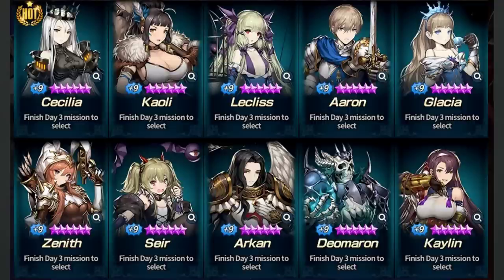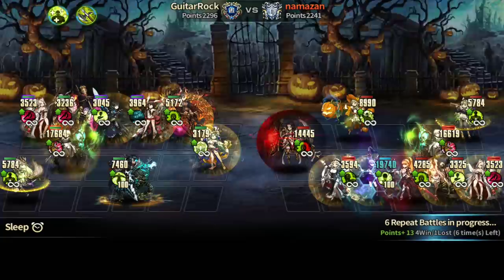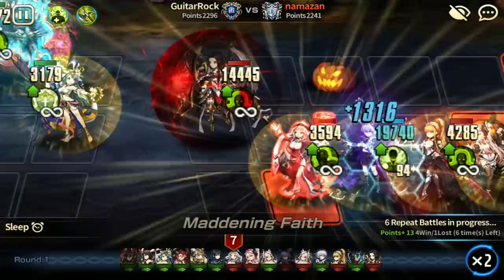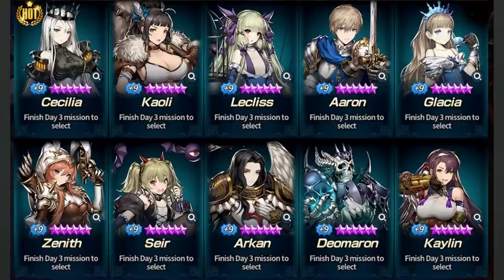Aaron — I wouldn't recommend picking Aaron right now. Some people say pick Aaron because he's good in world boss, but don't listen to that. If you pick Aaron just for one world boss, whatever Aaron can do, Cowley can do better, way better — especially at plus 15. Cowley is much more future-proof than Aaron. Once Aaron gets plus 15, maybe he'll be better, but we don't know when that's coming. As of now, Aaron is not in a good spot.